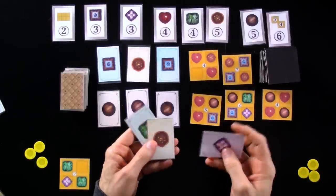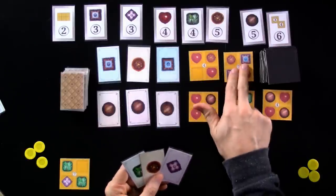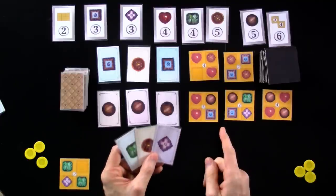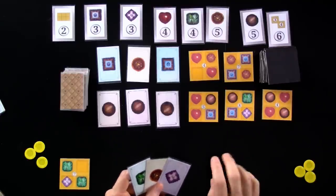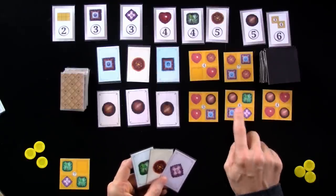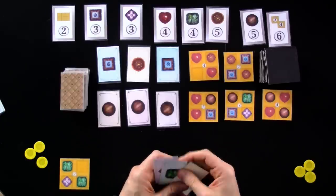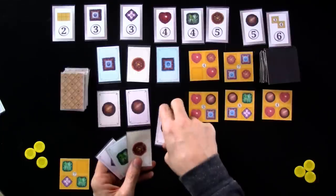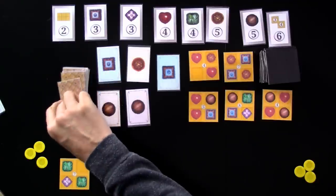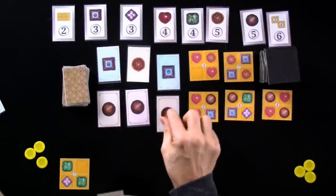Jen over here — it's her turn. She's got a violet and a nut. She had the exact same hand I did, which is odd considering I shuffled this up pretty well. But Jen's ideal option is completely gone. So I think she'll slow it down a little bit and build up. This eight pointer here needs blueberry, mint, milk, and violet. She has the violet and the mint. So Jen is just going to grab a milk — that was her first action. And for her second action, she'll grab a blueberry. And so she is done.